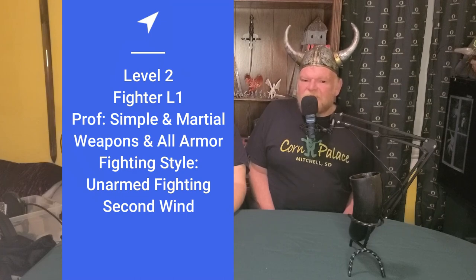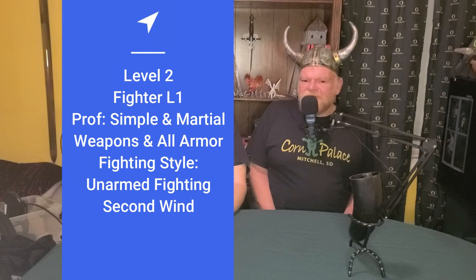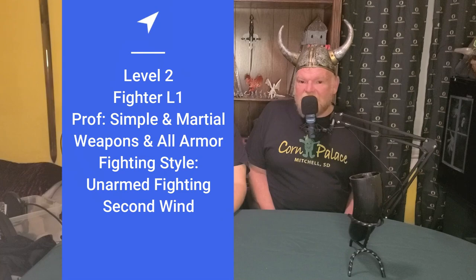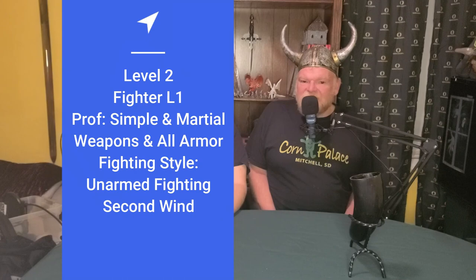Fighters also get a fighting style at 1st level, and we are taking Unarmed Fighting. Our unarmed strikes deal 1d6 damage, which is better than we'll get from monk for some time, and if we aren't wielding a weapon or shield in our other hand, our unarmed strikes deal 1d8 instead — as good as an 11th level monk. Our fighting style should be mixing shots with unarmed strikes, and we can sheath the pistol with our free item interaction when fighting in melee to get the better damage dice.